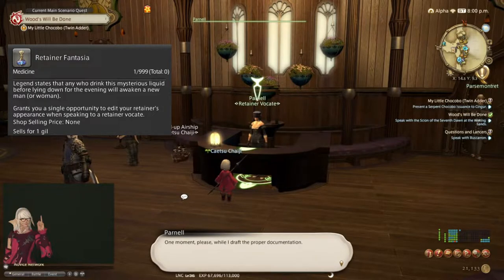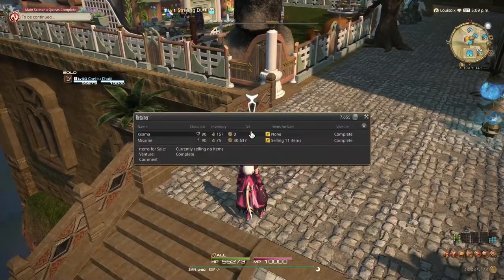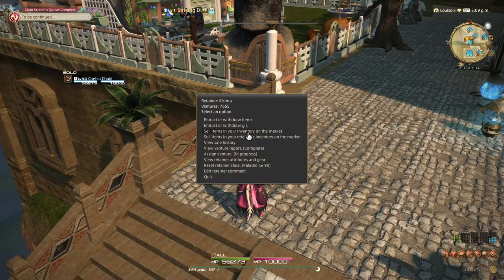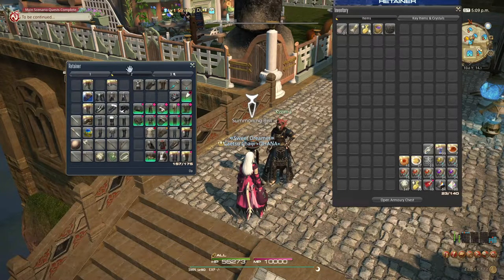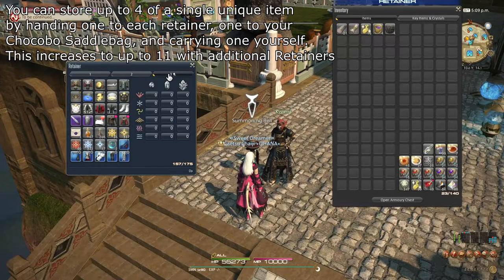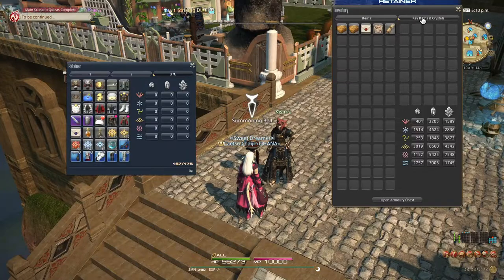As the first two retainers are completely free, you might as well get both of them while you're there. To access your retainers, go to a summoning bell — these can be found in many places around the world, and any one of them will do. Choose your retainer to access them and you will be presented a list of options. While your retainers do not have their own armory chests, they do have slightly more inventory space than you. They can even hold unique items separately from you, so you can have multiple instances of them — useful for stocking up on unique treasure maps, for instance. They can also hold their own collections of elemental crystals, if you feel that your personal limit of 9,999 crystals per type is simply too little.